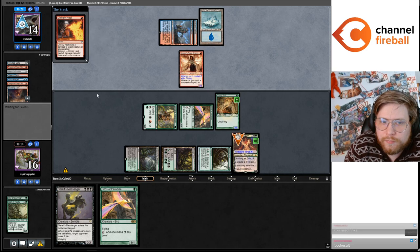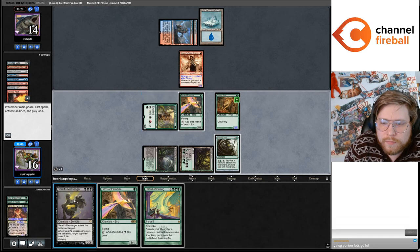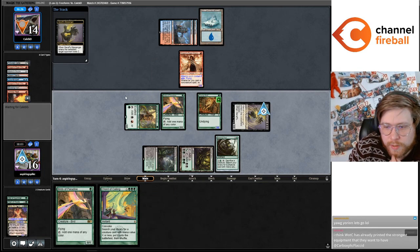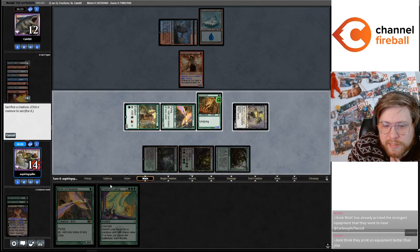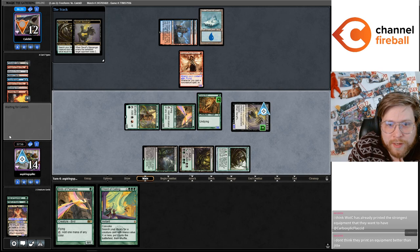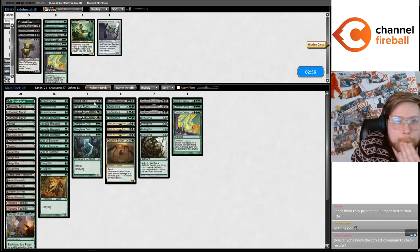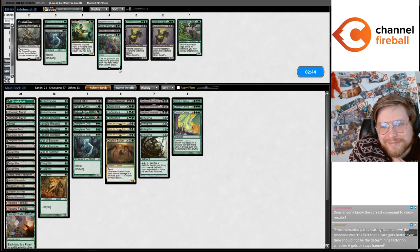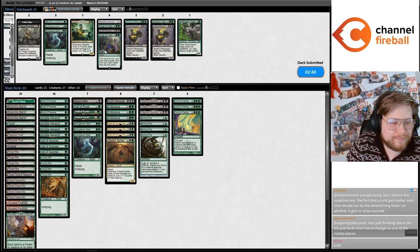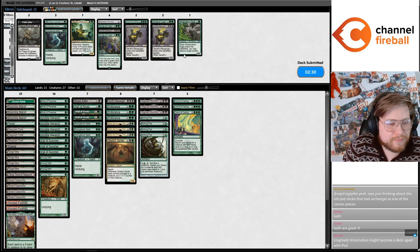Unholy Heat the Grist. Here I think Caleb is dead. Yeah, Pod looked nuts there. Or was it Veil of Summer? Was it Veil of Summer that looked nuts, or was it Birthing Pod? Kind of both, right — Birthing Pod was definitely better than Evolution was. Definitely true. Both are good.